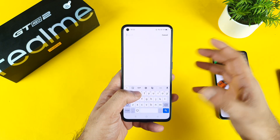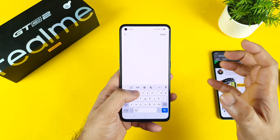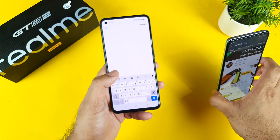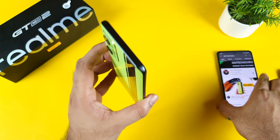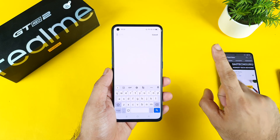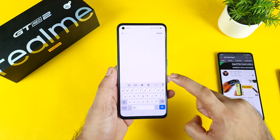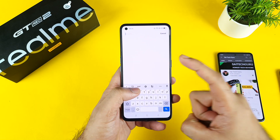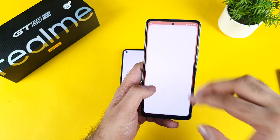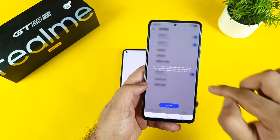Usually I don't praise haptic feedback a lot unless it's really powerful enough. My favorite haptic feedback used to be the iQOO 7 device, after which I started using the ROG Phone 3. Right now the Realme GT Neo 2 has also come very close to the iQOO 7 in terms of haptic feedback. The only reason it's not equal to or above the iQOO 7 is because there is no implementation of haptic feedback into gaming — for example, BGMI. There is no implementation, but in the iQOO 7 there is actual implementation.